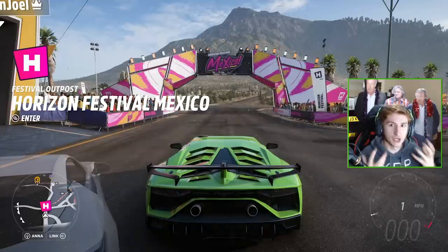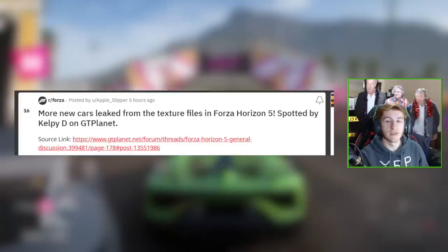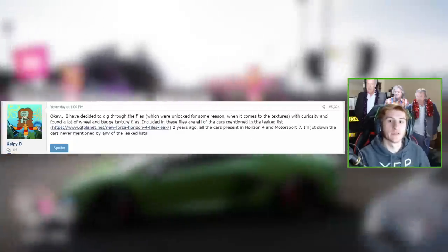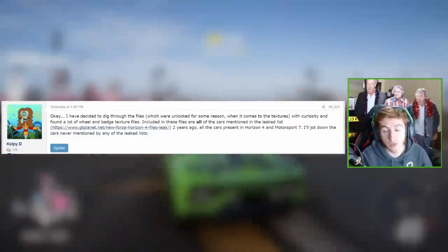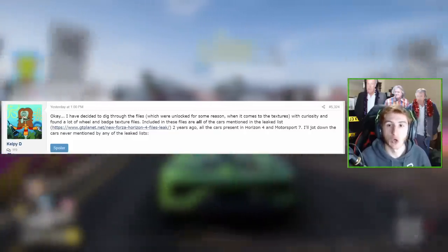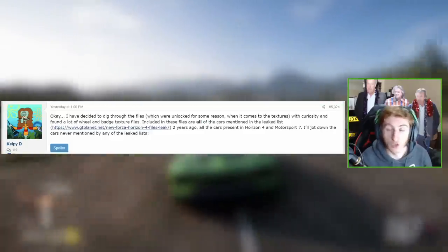So this is what the newest leak is all about. There was a post on the Forza Reddit from Apple Slipper basically saying that new cars have been found within the texture files of Horizon 5 by Kelpie on the GT Planet forum. If we go to this post, we can find all the information and all of the new cars found within this leak by Kelpie. Basically, what Kelpie decided to do is go into the Forza Horizon 5 files, found some unlocked texture files, and found a bunch of new vehicles which are not currently in the game.